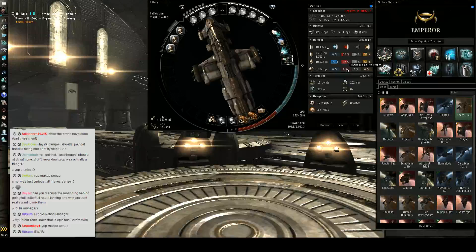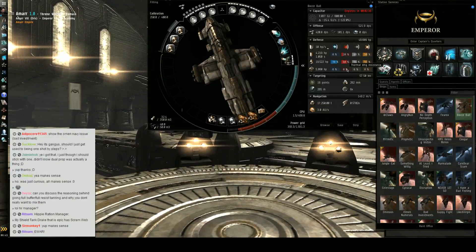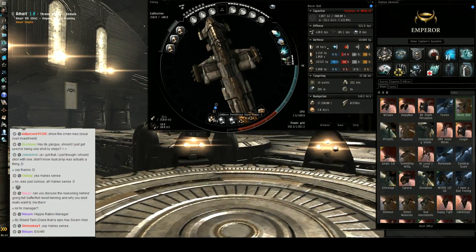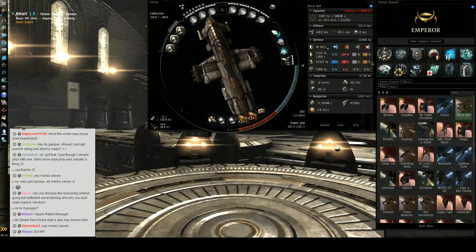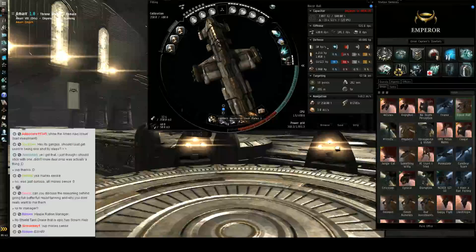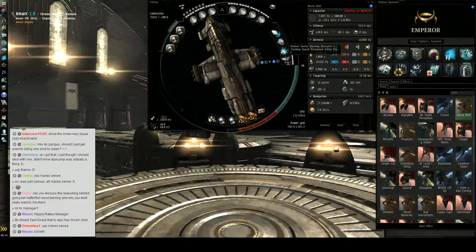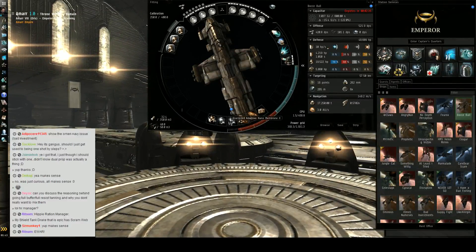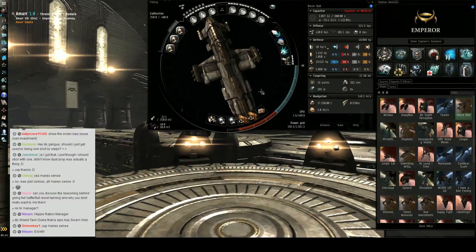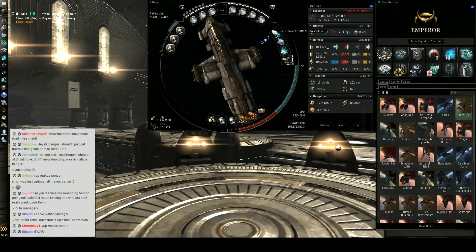If you're going for a buffer tank, look for sixties across the board on resists. Sometimes you will get that; sometimes you'll be just below at 58 — that's okay, that's fine, if you've got enough raw buffer, enough raw armor. Sixties is okay. You're not gonna get 100% resist. The great thing about buffers is, as you notice on the Mermanent I have to have cap injectors and all that, which takes up the mids. But here, I don't have to manage my tank at all. I turn my damage control on and my tank's done — it's all a very passive tank, and that frees up these mid slots. As opposed to cap injectors, I can put a tracking disruptor, scram, web, all that.